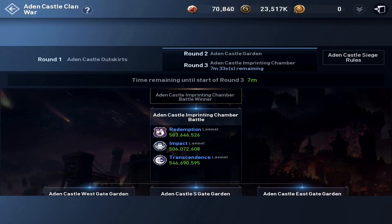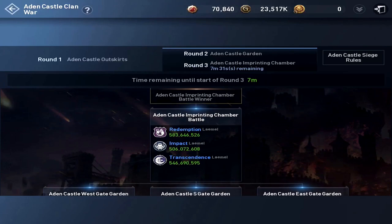For this third round, let's see what the rules are. There is your map. You've got inner castle gates all over the place. There are, count them, three altars that can be imprinted for a variety of buffs.